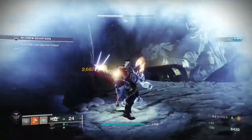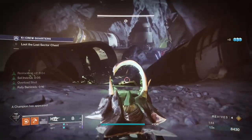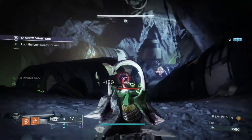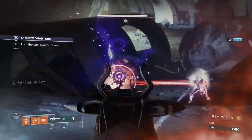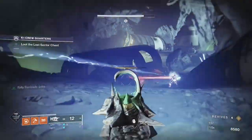Barrier champions are the one type of champion you'll face in the more challenging content like Nightfalls, Legend and Master Lost Sectors, and Raids. A barrier champion's health is divided into sections, which you will see on its yellow bar health. When you damage near or at the threshold, the champion will attempt to throw up an impenetrable shield and heal itself.